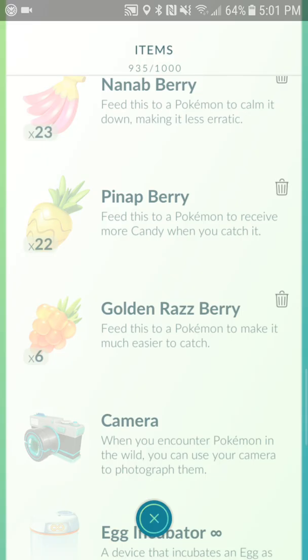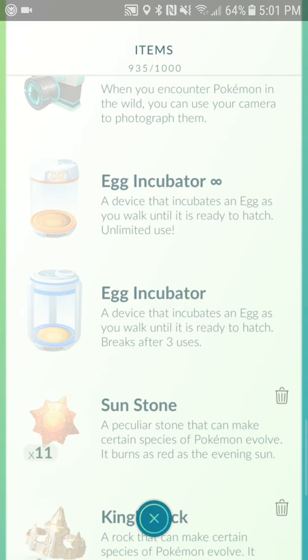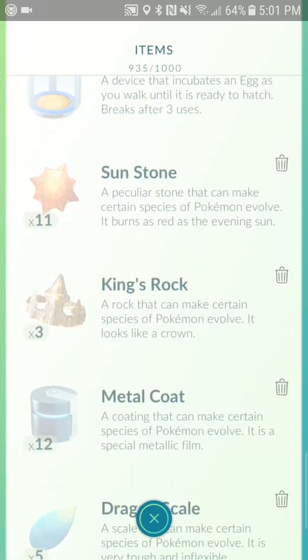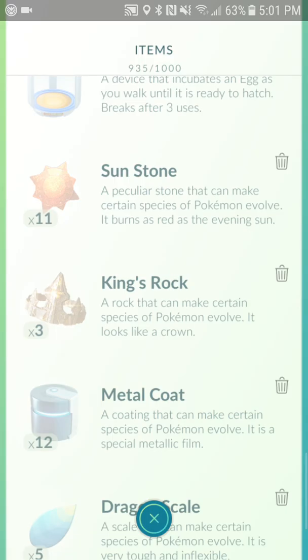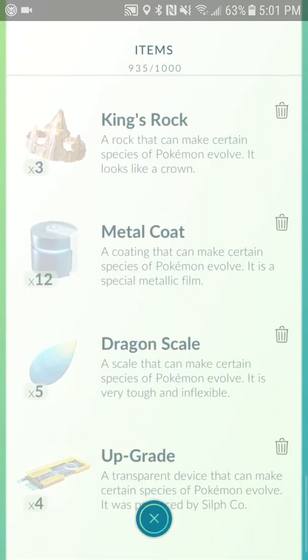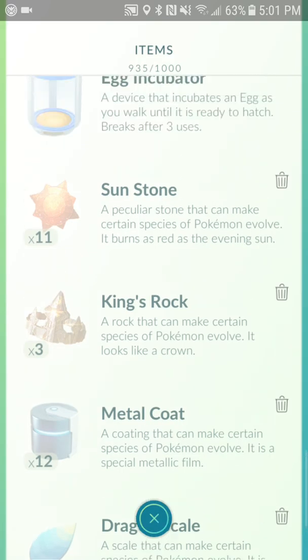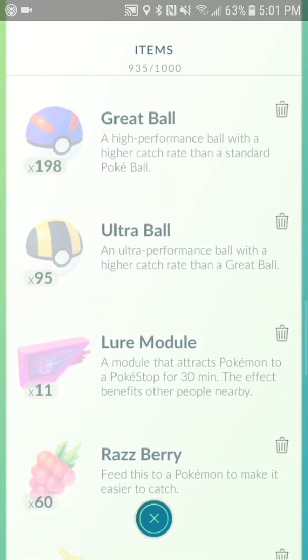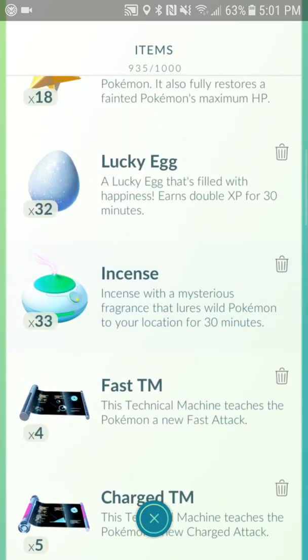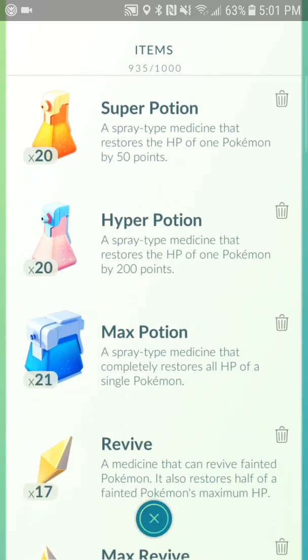When someone's attacking your gym you can Golden Raspberry your Blissey right back up and they'll give up eventually. I like to keep my item count around 900 so I can keep getting items from PokéStops. You never want to get rid of an incubator. I've got 11 Sun Stones, 3 King's Rocks, 12 Metal Coats — I don't even have enough Onixes and Scythers for all those. Dragon Scale I'm definitely using, and an Upgrade too.